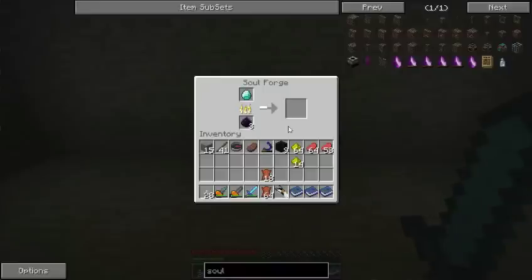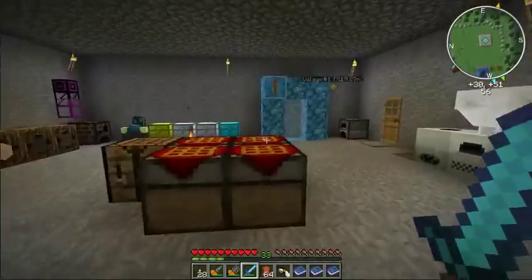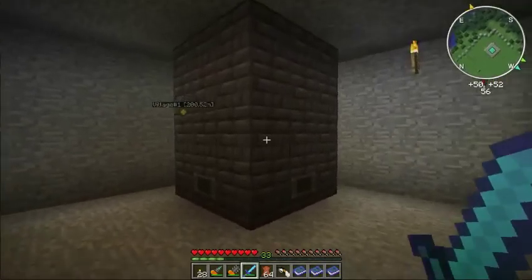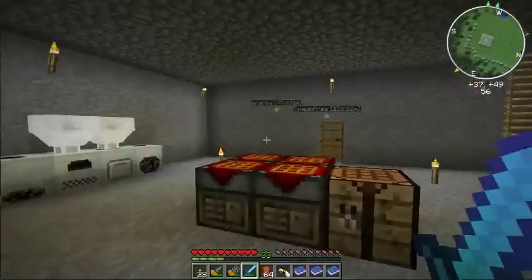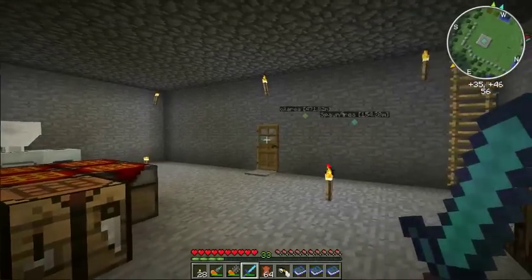Looks like I might need a few more Corrupted Essences. That's about halfway, so yeah — probably not. Hopefully there's enough there to finish it. That's still moving along quite nicely, albeit slowly. Yay, we're on the way. I need to just pass a bit of time now. We'll do a little bit of cleanup and all that kind of stuff for the Soul Shards to be ready.